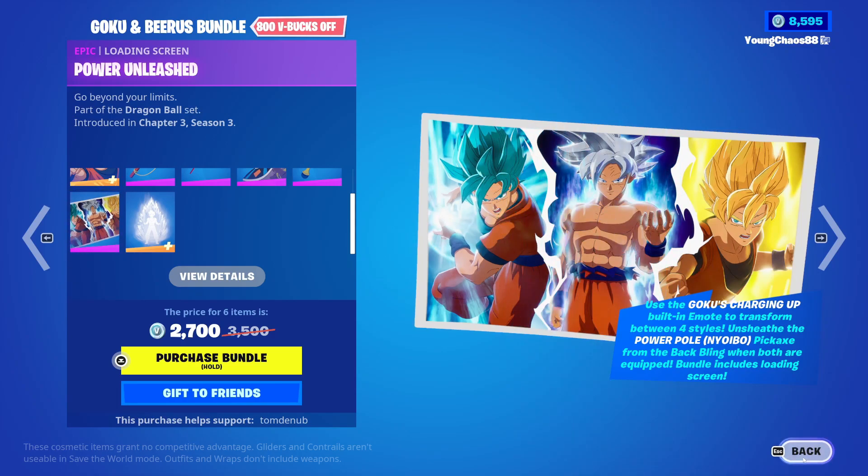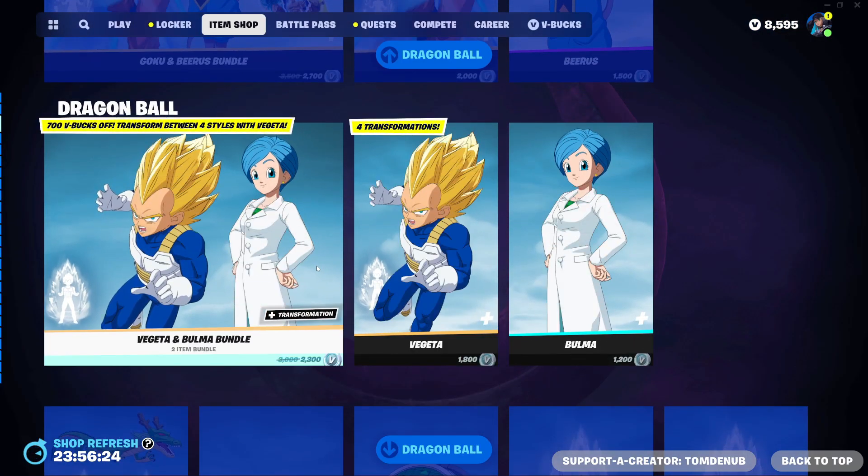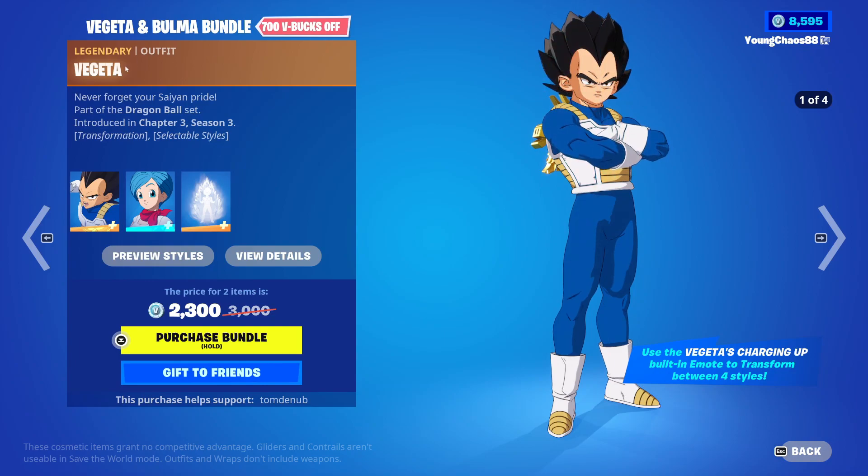We also have Power Unleashed, an Epic emote — one of the only Epic emotes we actually have in the game, as there aren't many. You can buy everything else separately.